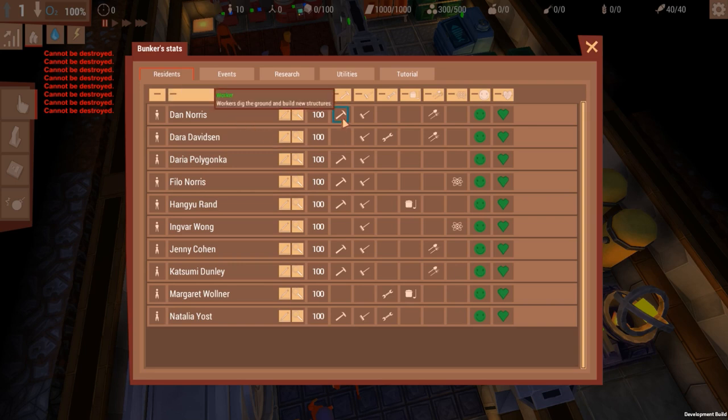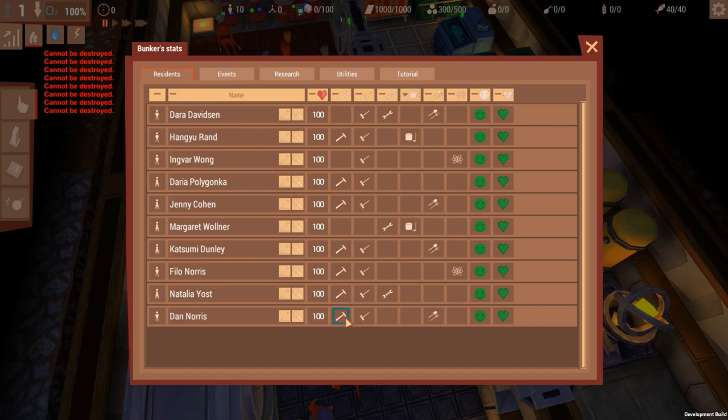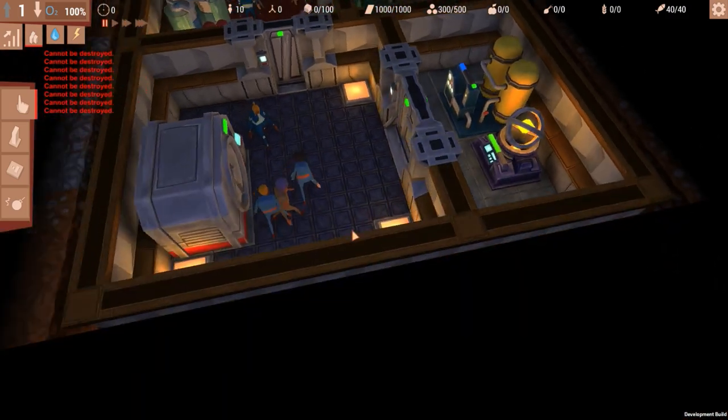We have chefs — we only have two chefs. Let's make one a cook. We can have three engineers for fixing stuff, three or four workers, and three janitors. We don't need cooks right now because we don't have a kitchen — we don't start with a kitchen.